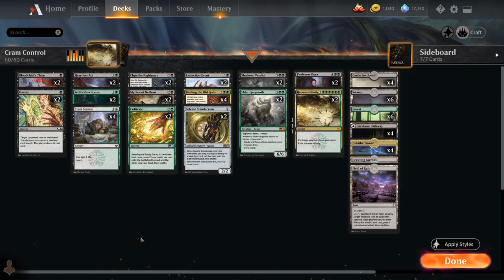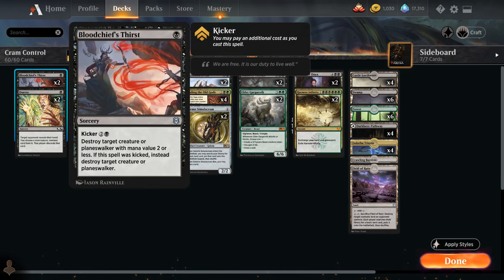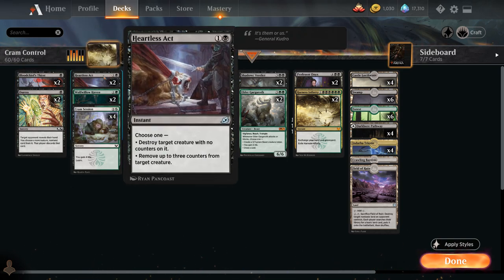At one mana we have some hand disruption with two copies of Duress — typically not a card I love main decking in best of one, but it's nice here because our deck is focused on dealing with creatures and permanents on the board. Having interaction for control decks, like taking away a counterspell so we can resolve Professor Onyx or Harness Infinity, is quite nice. And we can get it back with Infinity and cast it again to further disrupt the opponent. We also have two copies of Bloodchief's Thirst, which can deal with small creatures or be kicked to deal with a big Planeswalker.